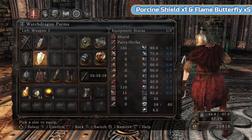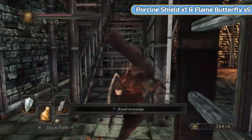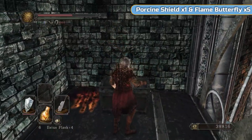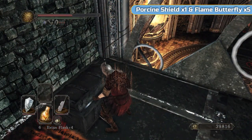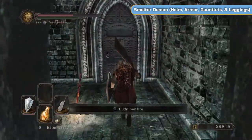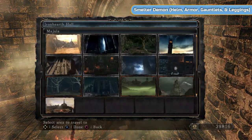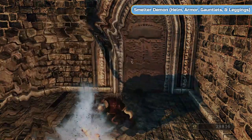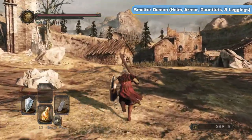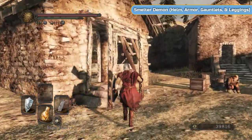Again it's completely optional, and we'll come back to that in a minute. I'm going to switch back, put the Fragrant Ring on, and we'll go and light the bonfire. Then we're going to purchase the Smelter Demon's armor, which I think has the highest fire defense of all armor sets — it's definitely the highest I've seen. This bonfire you would miss. You know the ladder we saw before through the furnace? This is where it would bring you out. That door doesn't open from the other side, so you can't use this bonfire if you don't beat the Smelter Demon.